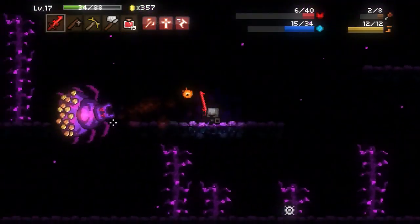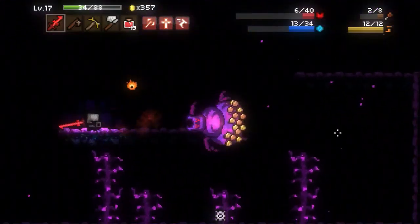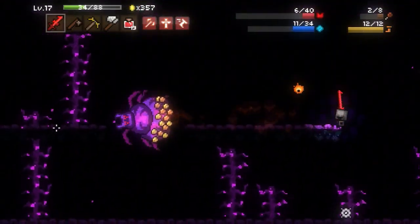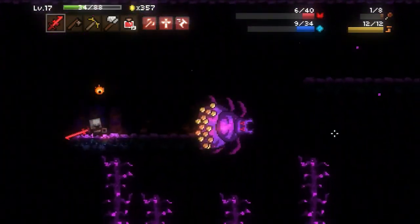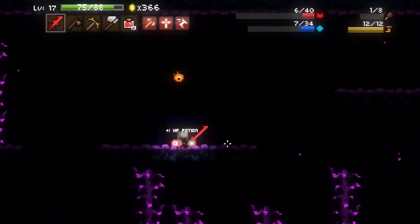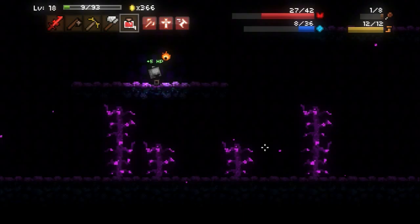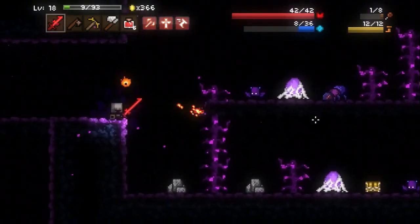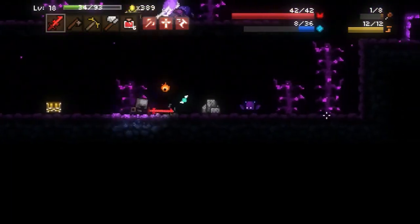The magic-based sword uses the spell equivalent to the element you put with it. It costs 1 MP to cast and shoots a fireball straight forward, which makes dealing with this boss a little easier. There are three of these swords: Fire, Ice, and Lightning. There is an achievement, and I believe there is actually a companion you get for collecting all of them. The reason I love this sword is its attack passes through everything.